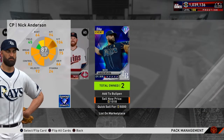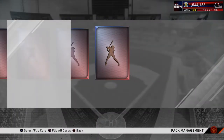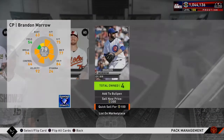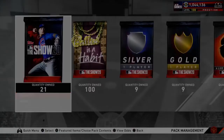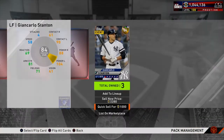Nick Anderson — auto flip that. 40 show packs left. Pulled two diamonds — two pitchers, Anderson and Giolito. 25 left. These standard packs have been nothing but a gigantic L — pulling nothing but silvers and bronzes, only two diamonds. The good thing is I didn't spend any stubs on it, they're all free. Another gold — Giancarlo Stanton, he's having a nice postseason — hit the grand slam yesterday, had two home runs in the Wild Card series against the Indians.